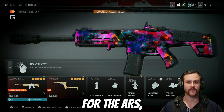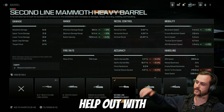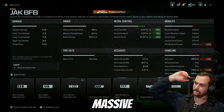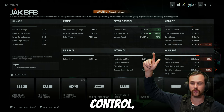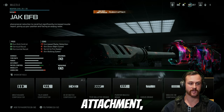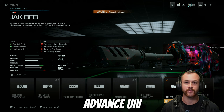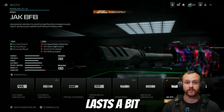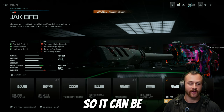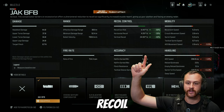Moving on to weapons — for ARs the first one is the MCW. For the barrel we've got the Shadowstrike mammoth heavy barrel to help with range and mobility. For the muzzle we've got the Jack BFB, which gives a massive increase to recoil control at a decent drop to handling and mobility. One downfall with this attachment is it gives you increased radar detection, essentially giving the enemy an advanced UAV on you so they know exactly where you are — it lasts a bit longer than a normal dot and gives directional information. So it can be a double-edged sword, but if you're struggling with recoil it will massively increase recoil control.